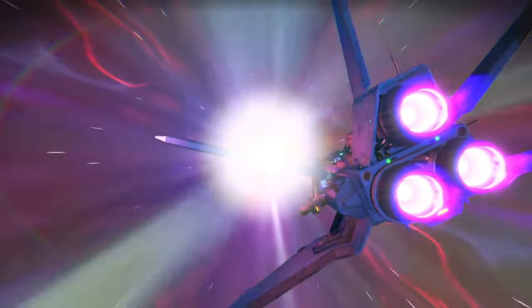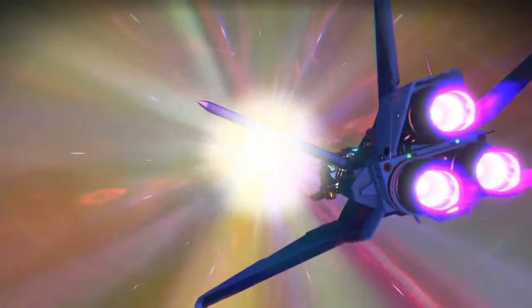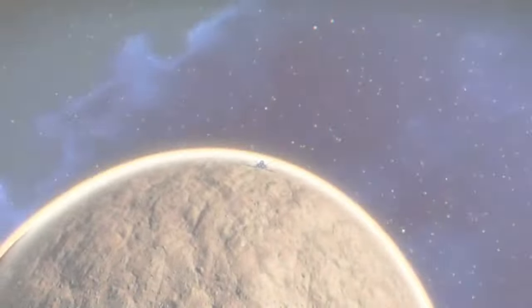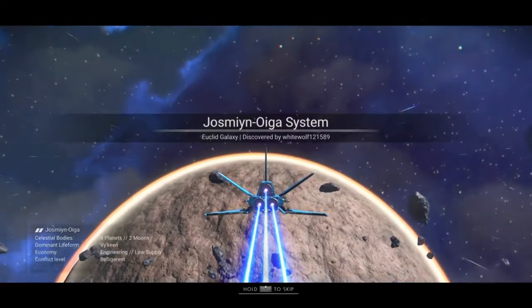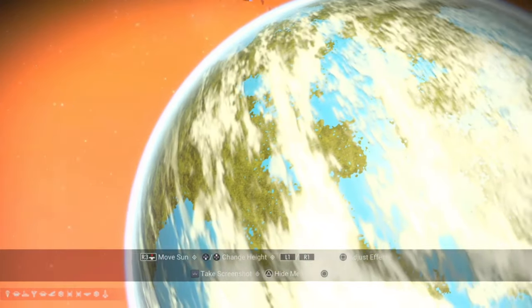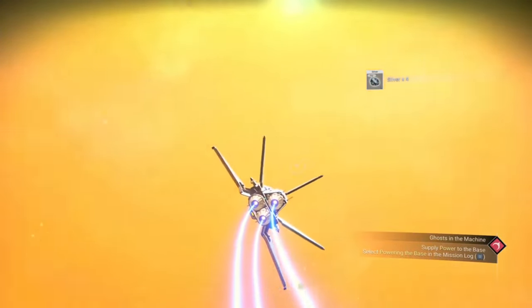There are two more things to look out for while still in the galaxy map: how many planets are in the yellow star system. If a system only contains 2 or 3 planets it's a little less likely that one will be paradise, so you want to find a system with at least 4 planets, ideally 5. Even better if you can find a system which has a planet with a couple of moons, because those moons could also be a paradise moon — and you'll get that amazing view of the planet on the horizon. Now that's a base with a view.